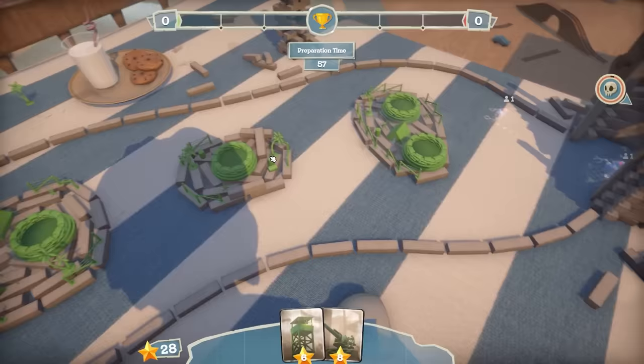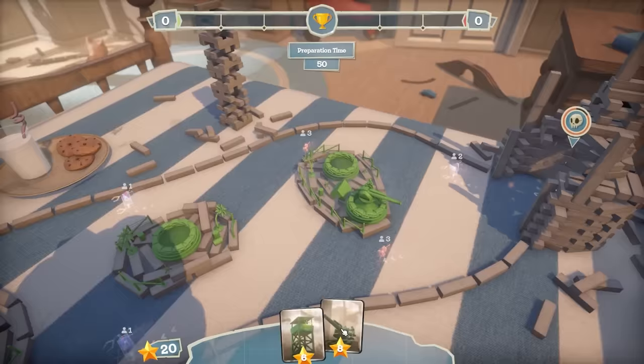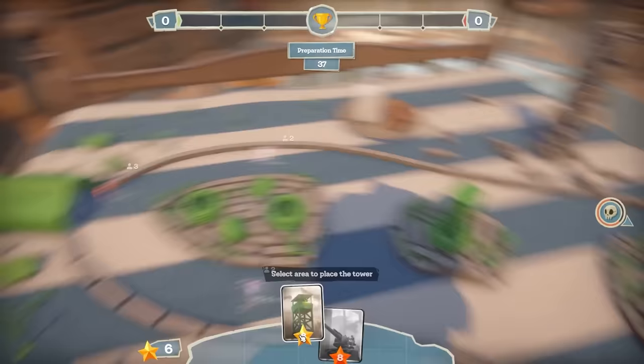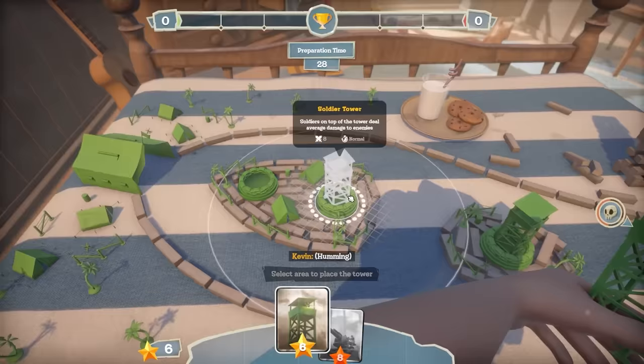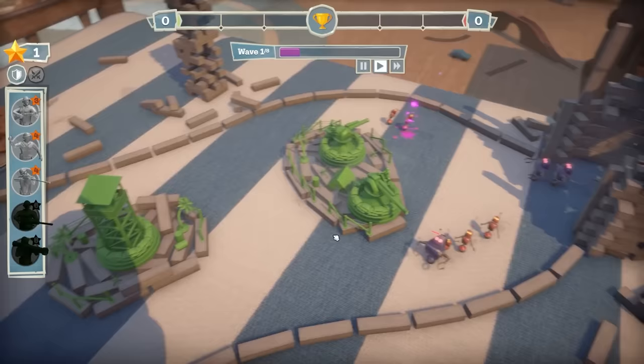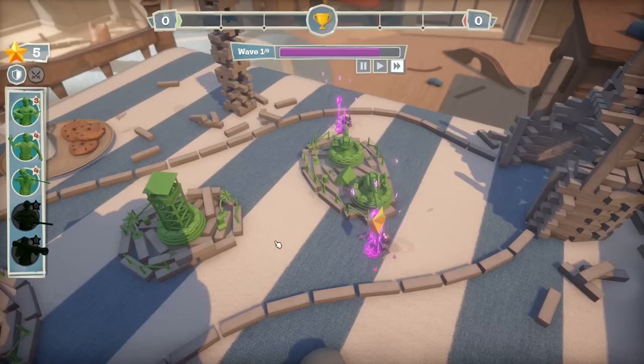This time we're going to be okay. Cannon there, another cannon there, and then a tower in the middle - I reckon this is the way I should have done this. Then another tower down the bottom. I think that's going to be a much better layout because once all their health's gone, that's where these turrets come in. For the first round we should be fine - let's fast forward through it because I survived before.